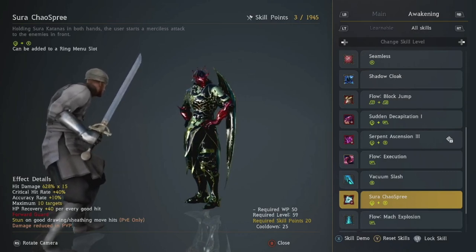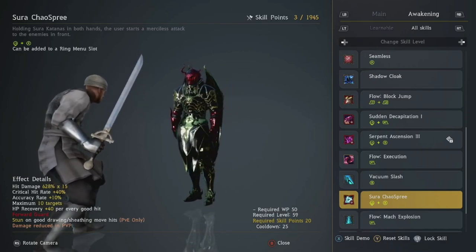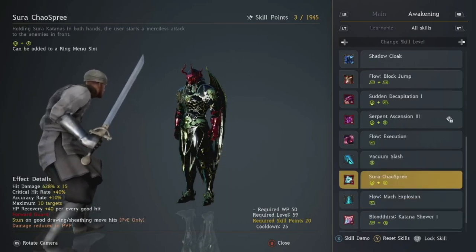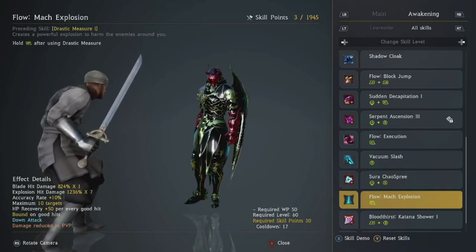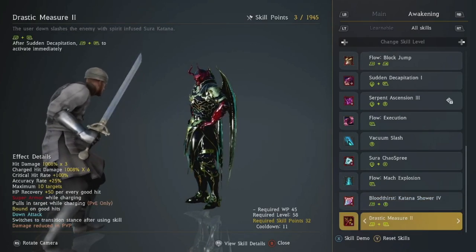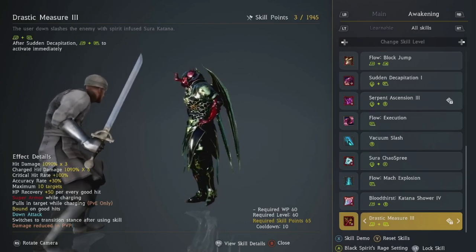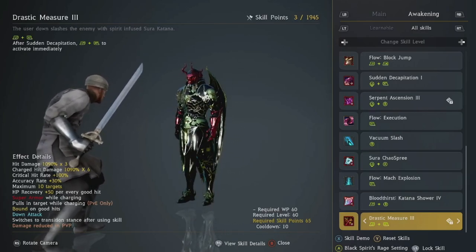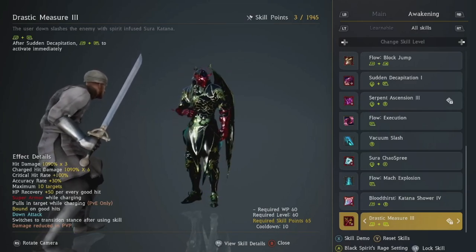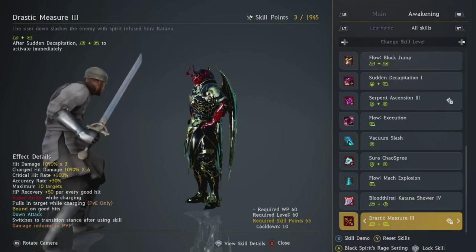You'll be picking up Chaos Spree when you want to start grinding Hystria — it's not too bad for Arsha's as well if you need it for health regen. But this is not a PvP move; you will never ever use this in PvP. Flow Match Explosion — don't pick that up. Katana Shower — max that out. Drastic Measure — leave this till later on; it's not very important, I barely use it. It is the ninja's alt, and it's pretty underwhelming. I'd say it's better than the pre-awakening alt, which is Blade Spin. You'll definitely be locking Blade Spin and the alt as well because I like using my rage.